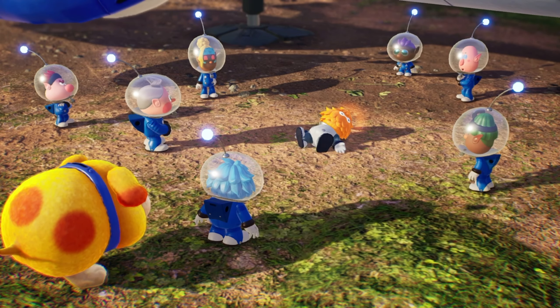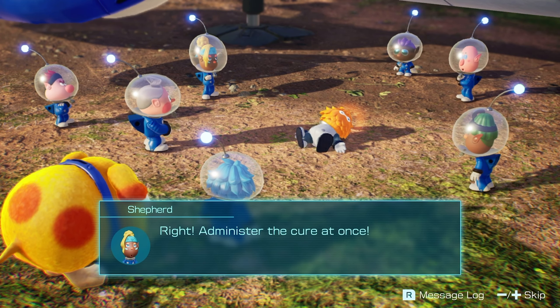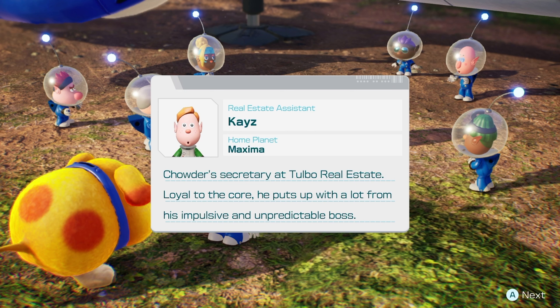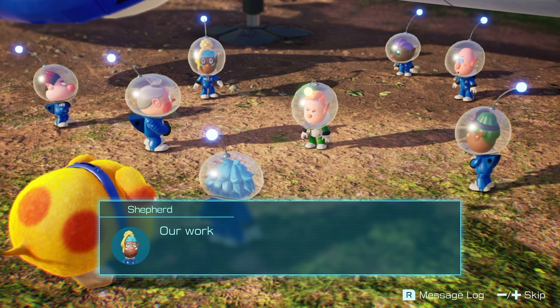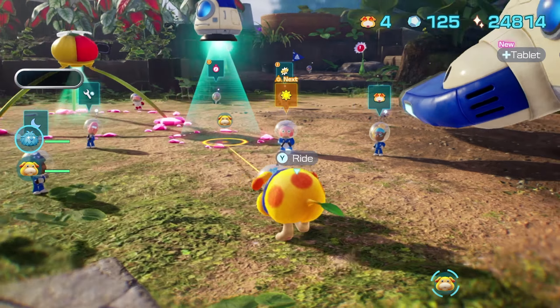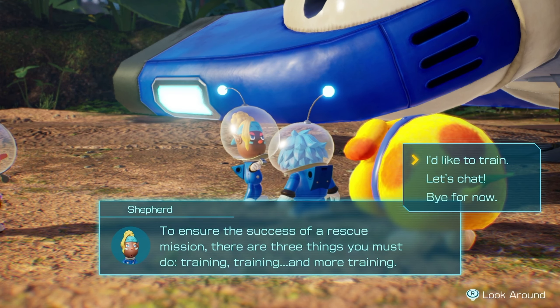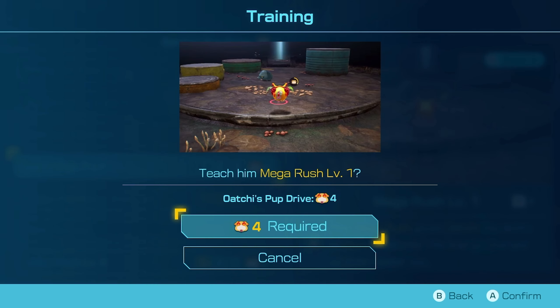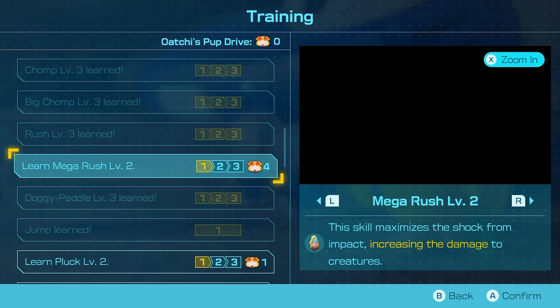Moving on — rescue mission day 38. Got another leafling rescued. Administer the cure at once. Let's see who we got — Kaze, Chowder's secretary at Tulbo Real Estate. Loyal to the core, he puts up with a lot from his impulsive and unpredictable boss. All right, so that's another one saved. We got some Pup Drive — let's train Ochi a little bit. Mega Rush, level one — let's power him up. Good boy, Ochi.